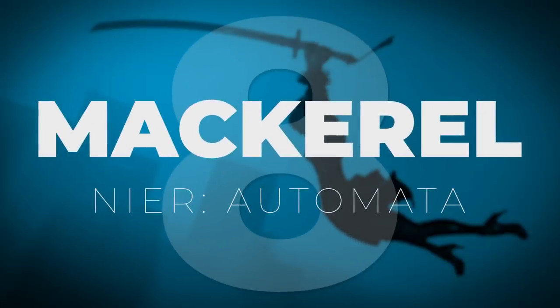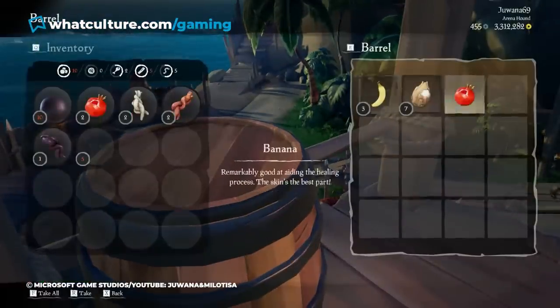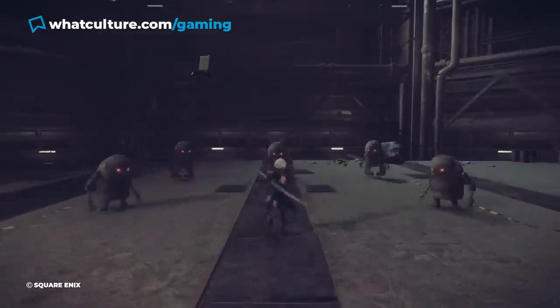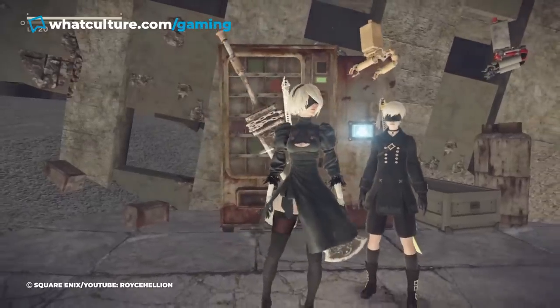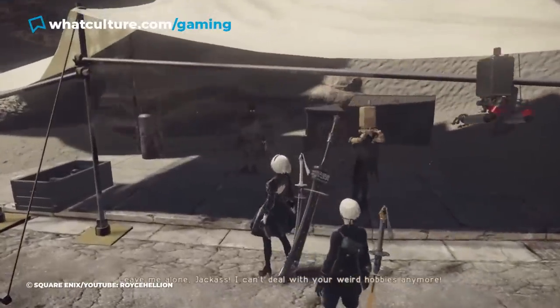Number 8: Mackerel, Nier Automata. Normally, when you come across food in a video game, it means you've discovered a delicious healing item. One time where having food wasn't beneficial was in JRPG Nier Automata. When android protagonists 2B and 9S receive an email informing them about fish, they're able to travel to the border area and talk to someone called a Jackass.